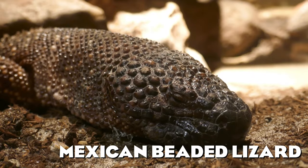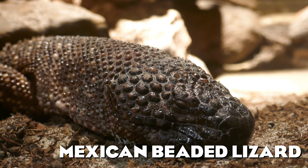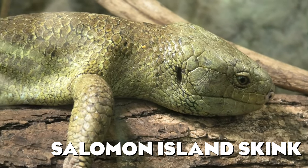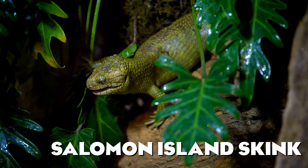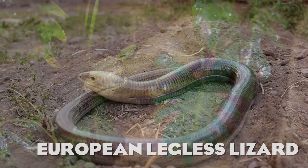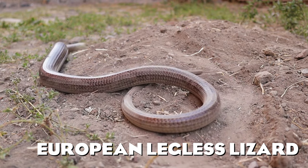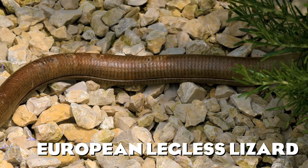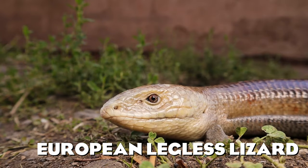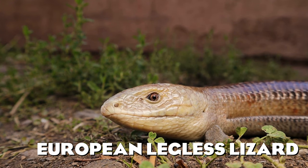The Mexican beaded lizard is a venomous lizard native to Mexico and Guatemala, a member of the same genus as the Gila monster already in the game. The Solomon Island skink is very unique — it is the largest of all skinks, the only skink with a prehensile tail, and the only skink that is entirely herbivorous. Last but not least, here we have the European legless lizard, an interesting lizard that may look like a snake but is still considered a lizard due to its reduced legs. The easiest way to distinguish it from a snake is by looking at its eyes, as snakes do not have eyelids but legless lizards do.